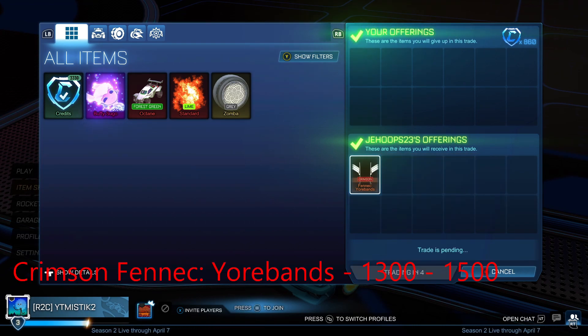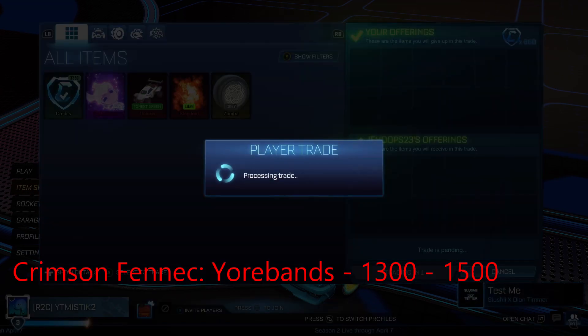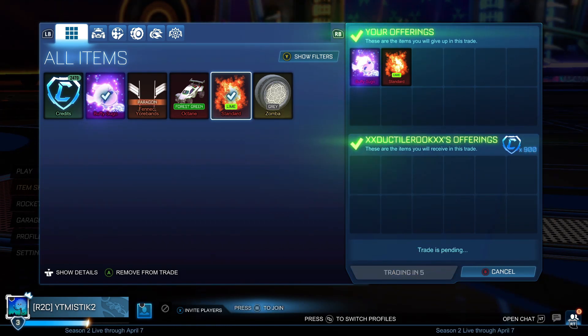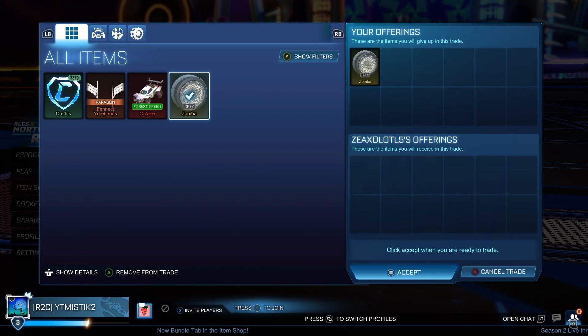Here we're buying a Crimson Yopan for 400, on minimum price — it's really cheap but really hard to sell. We don't sell it this episode so I'll have to try and sell it next episode. But here we're selling our Lime Standard and Buffy Sugo to one guy, which is lucky. He was from PC so he had to come on Xbox to buy them, but we did sell them in the end — luckily to one guy as well, because they were quite hard to get rid of, especially the Buffy Sugo.